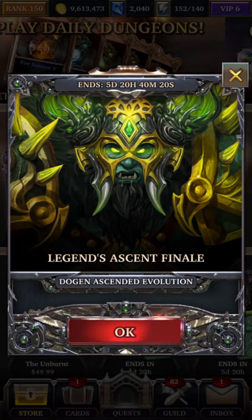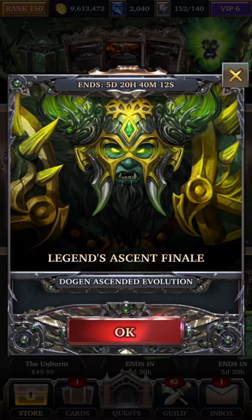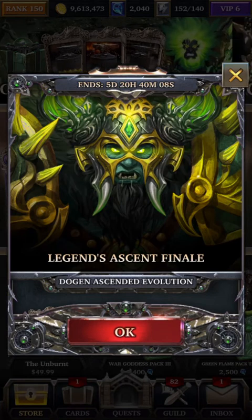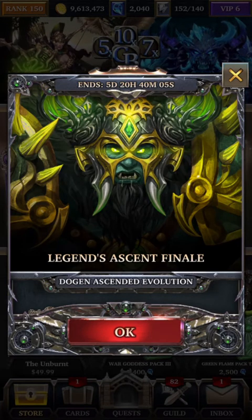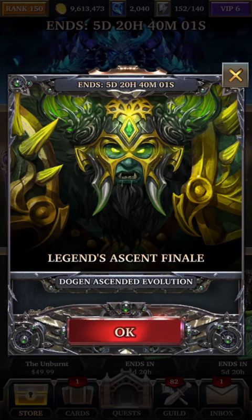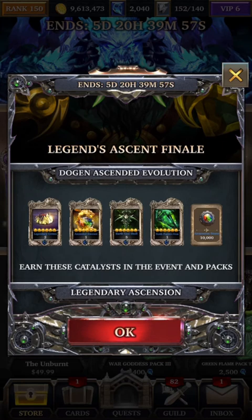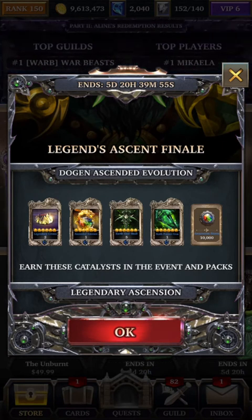Today we're going to look at a new event. This is the Legends Ascent Finale — the third and final event for the month where they're going to allow you to ascend one of the Legendary Heroes, and this time it's going to be for Doujin. I'm a little sad because I actually don't have any of the three Legendary Units that they were ascending. I have Rei and Keita, but not the other three.